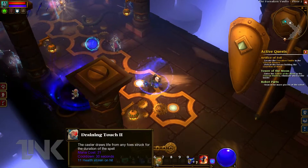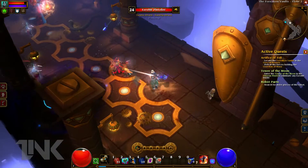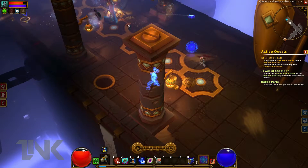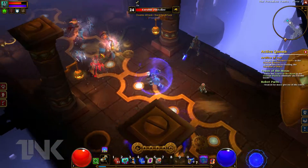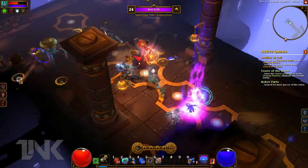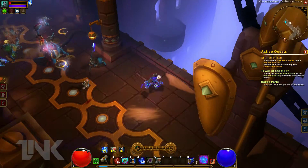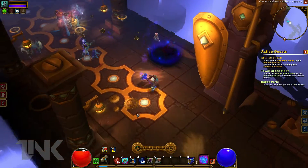This life steal spell — I think that will be a huge success in my boss battles. What I like to do is press 6, and when it activates it just refills my health. But I still have to use my potions.